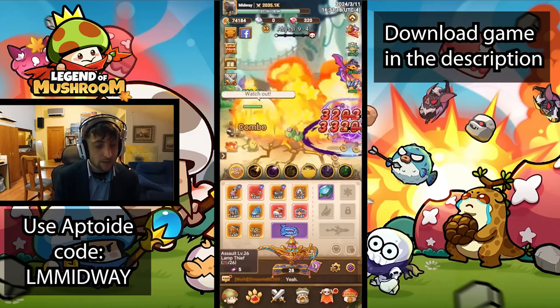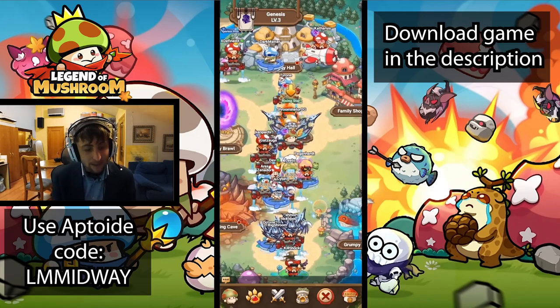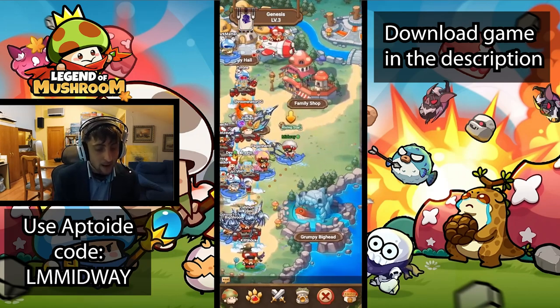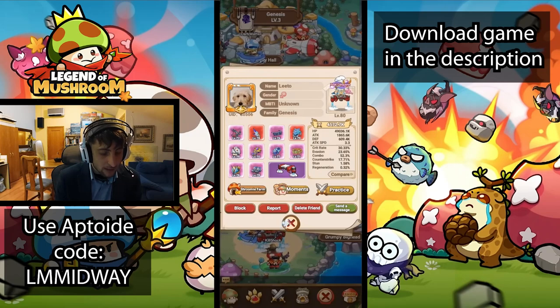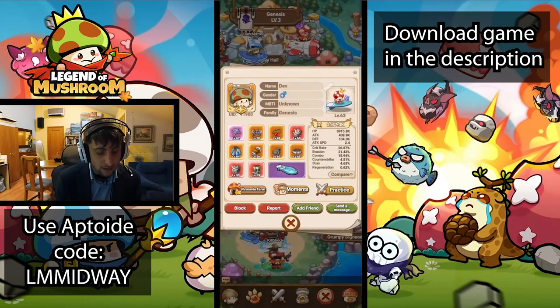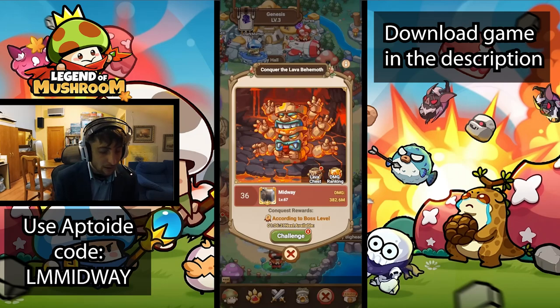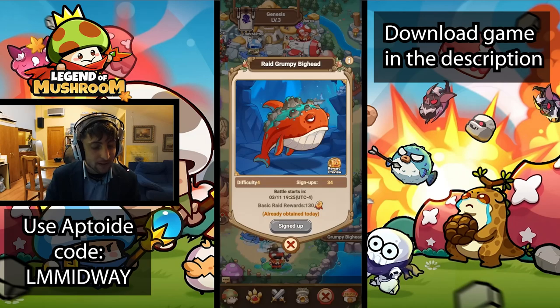We're still progressing here. I think we killed another boss — pretty cool. Then we'll have our clan, in this case they're called family. So here we go, we are gathered together with all our shroomy friends and we are in our little house. There's a family hall right here, we can send help to everybody, there's gonna be a dungeon and a raid. You can also inspect people here — if you click on them you will see what they have. There's the dungeon, which I'm not able to play right now because I already did it.